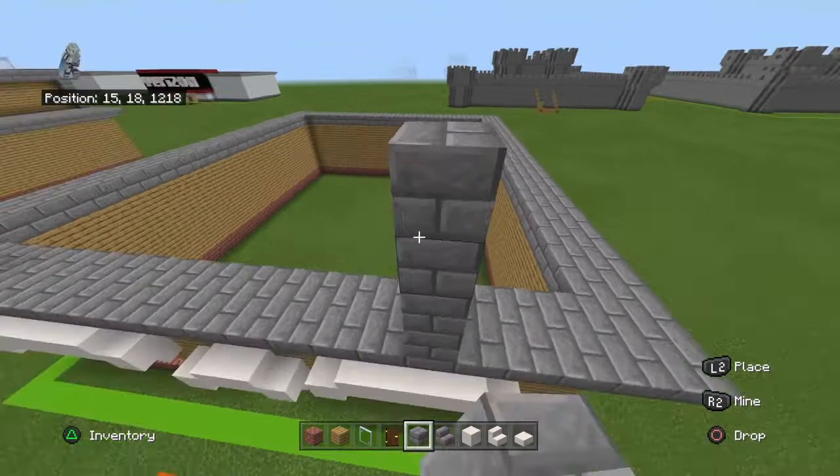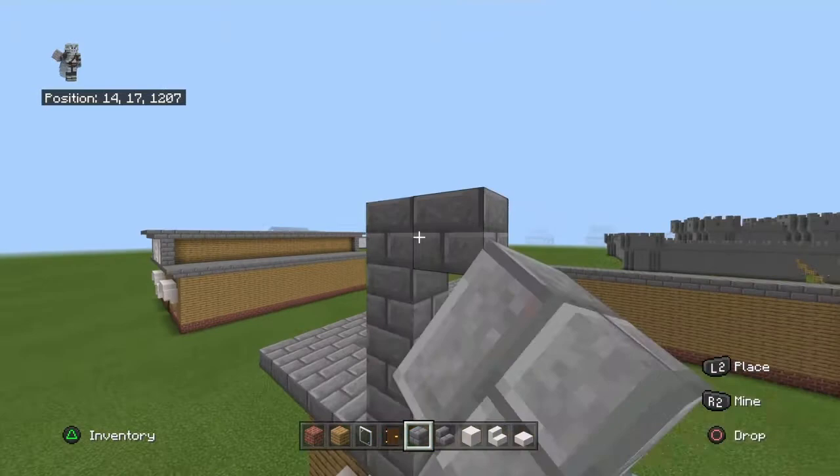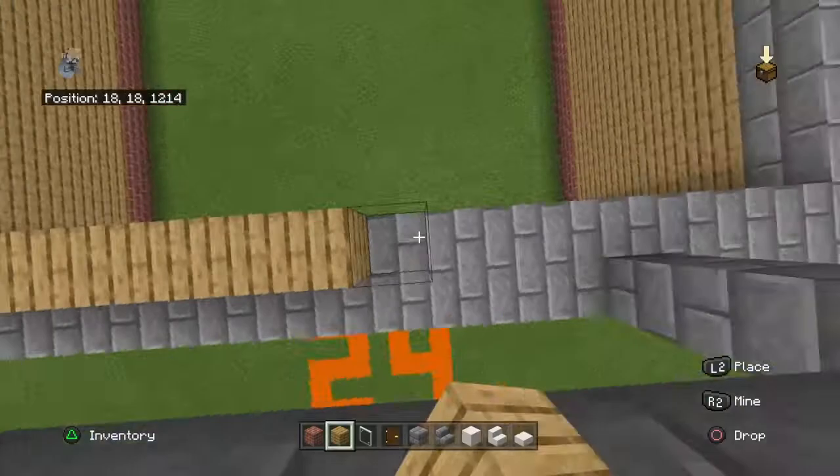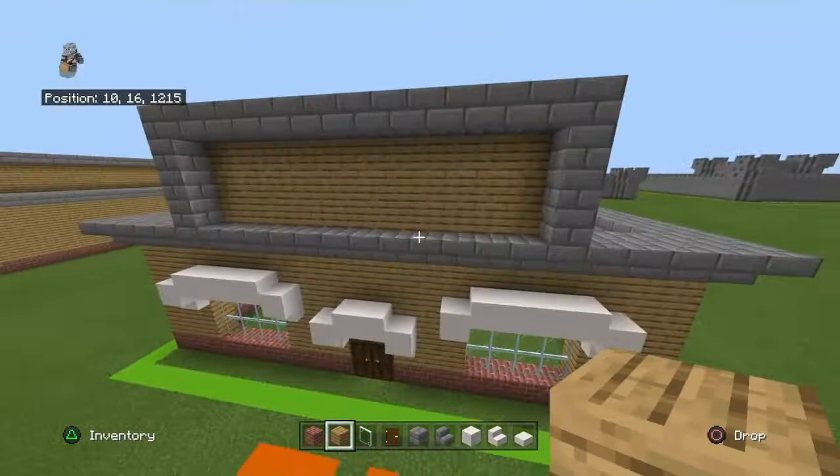Connect that top row together. You want to fill the center of this in with oakwood planks, because everything wants to be pushed back a block. So it's basically sitting on the row of stone bricks instead of the row of stone brick stairs.